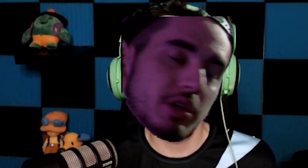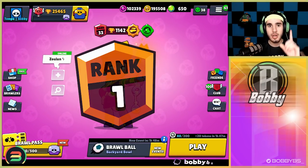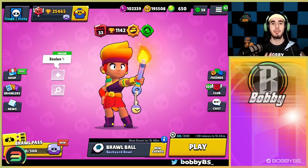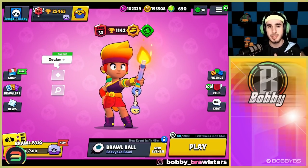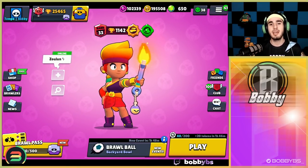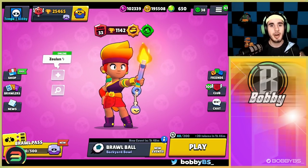Yo, what is going on guys, Bobby here. Today we have a really special video — we have the number one Amber in the world. Jigsaw is going to be showing us some pro gameplay. He gave me a couple tips, so we're going to be speaking about these tips while watching the games. He is technically the best Amber in the world right now, so I would listen to his tips.